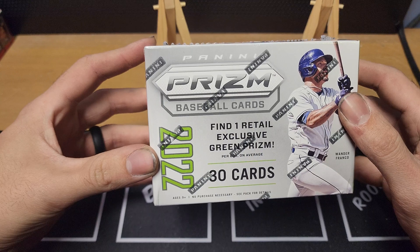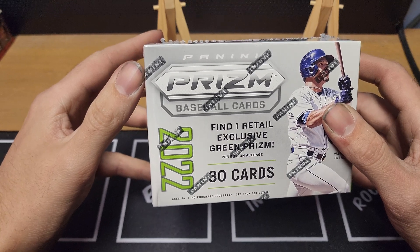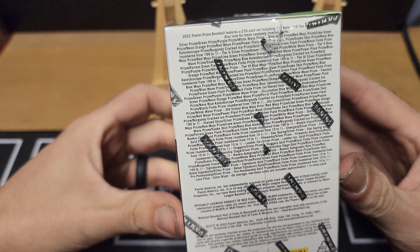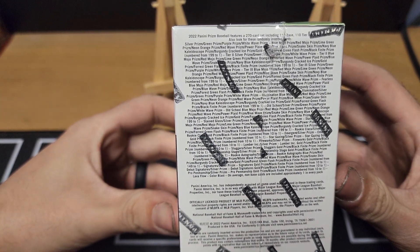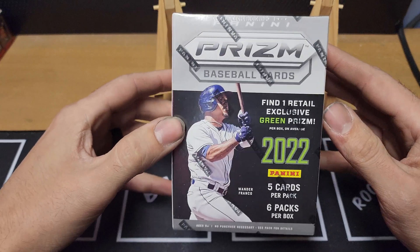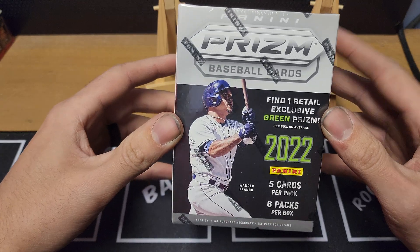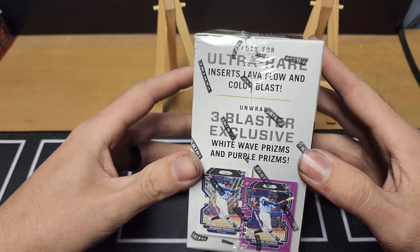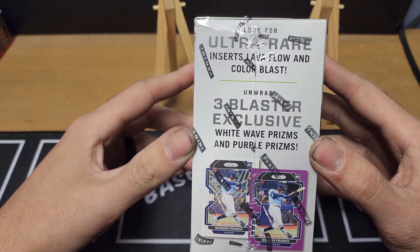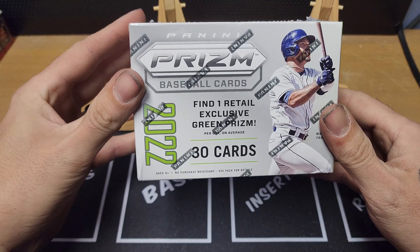They have a hobby and retail version of it, probably a mega too. We're looking at 30 cards, and you can find one retail exclusive green prism on box per average. Hit odds are pretty good there — that's what you like to see. This is unlicensed, but we don't talk about that anymore. Five cards per pack, six packs per box. Ultra rare inserts include lava flow and color blast, three blaster exclusive white wave prisms and purple prisms.